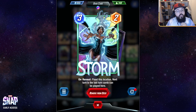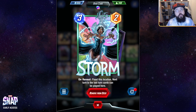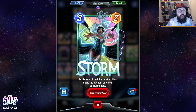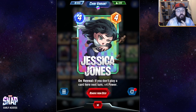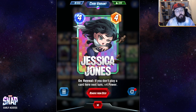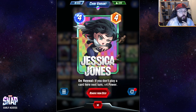Storm is another pool two inclusion — definitely not required in my opinion, but good for location denial. You could play Scarlet Witch over this if you don't have it. Storm floods a location, meaning the next turn is the last turn you can play cards there. This is a really powerful one-two punch alongside a number of cards that can dominate locations. The big one in this deck is Jessica Jones — you want to Storm a location and then follow it up with Jessica Jones on the following turn, so she gets her bonus and that location is locked off. Really good combo that you'll see in a lot of decks moving into pool two.